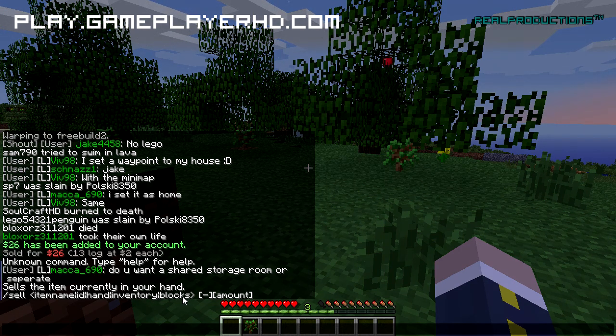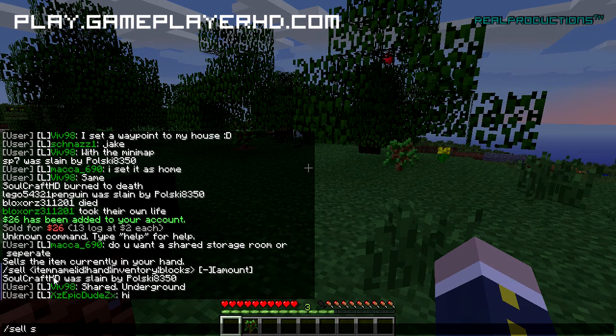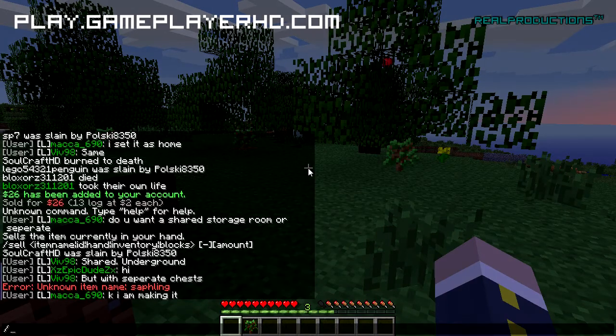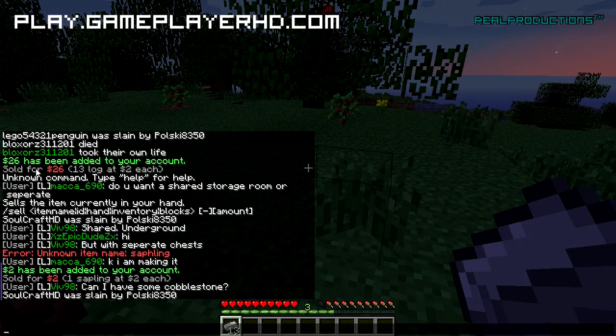You can sell certain blocks — they must be in your inventory. For example, slash sell sapling. We just sold our sapling even though our mouse wasn't on it. You get very little money from it, but 26 dollars for 13 logs gathered in a few seconds is pretty fair.